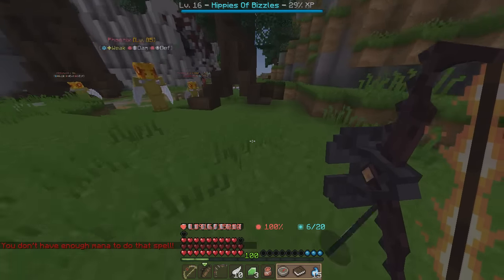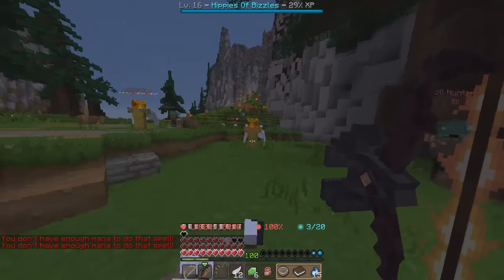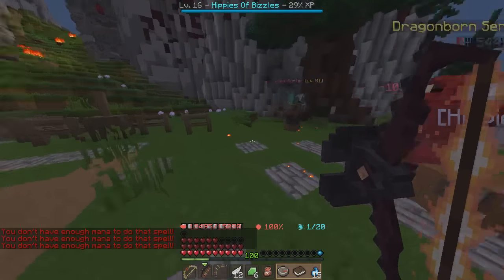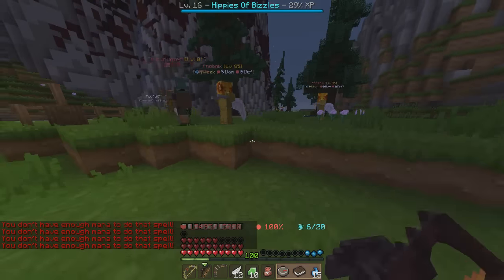We're starting off at these coordinates up in the corner. We're going to kill these little phoenixes or red dragon things, and they're going to drop magical feathers. Go ahead and hang out here until you get 25 of them. It might be a bit difficult because they do take a bit to kill and they are pretty strong and do a bit of damage, so be careful.